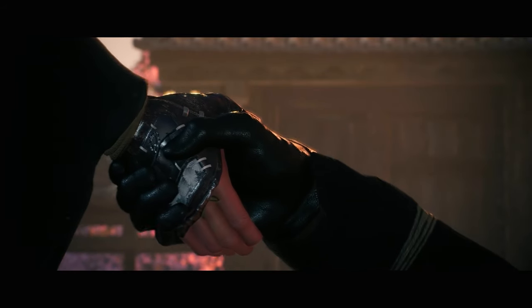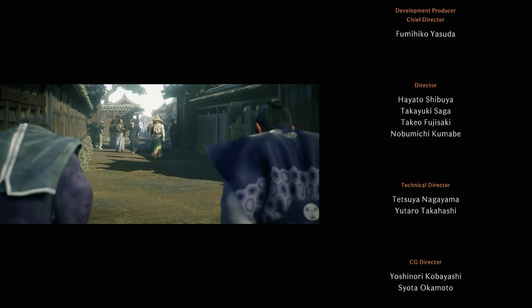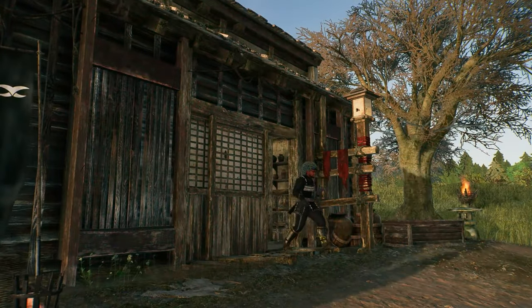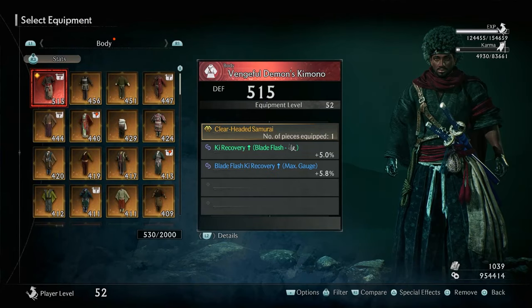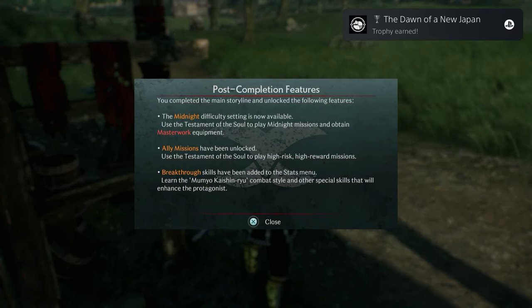Once you have made your choice, you'll watch the end-game cinematic and the credits, and once that is all done you'll be returned to the Edo region where you'll either get the Invernous Coat or the Vengeful Demon's Kimono, which will be the first pieces of masterwork equipment that you get.